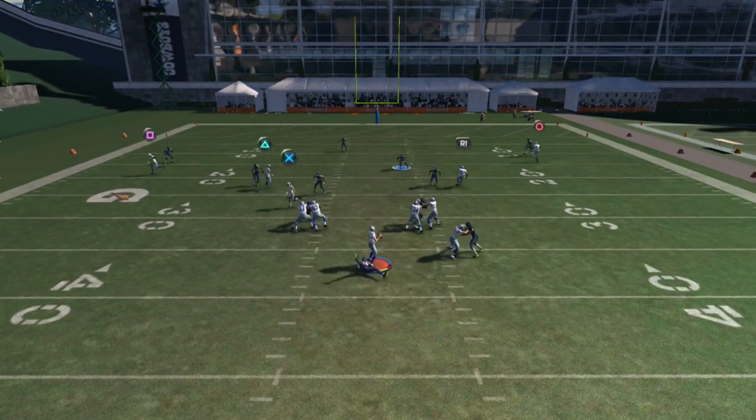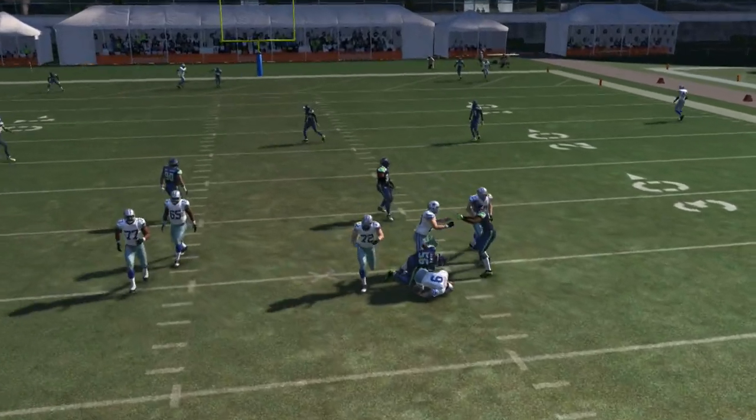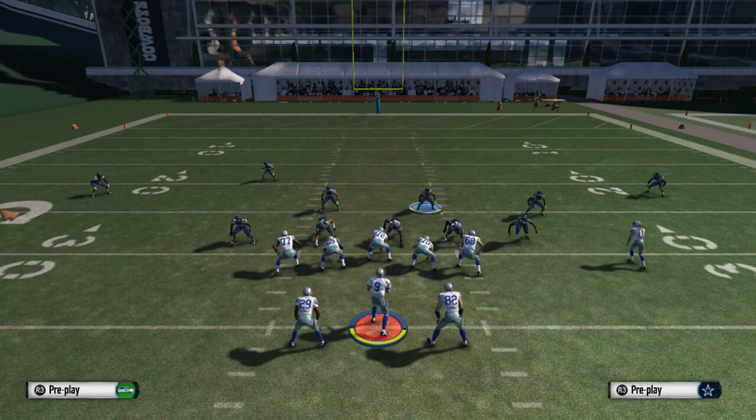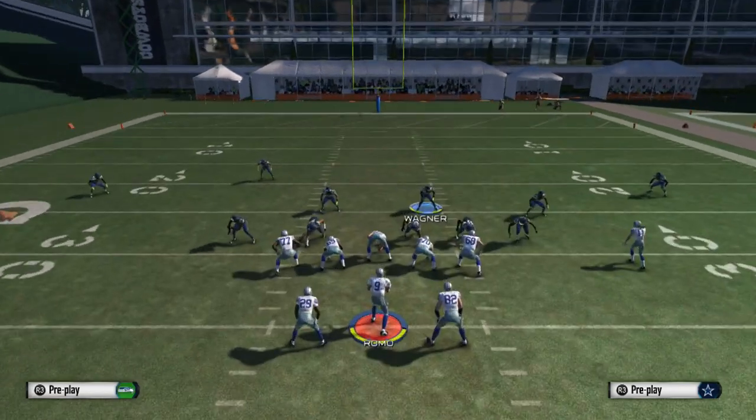So you're going to go ahead and practice each setup step a step at a time so you can get a lot better. As you guys can see here, we get the A-gap. Also, you have a defensive end that can't tackle — he's going to definitely miss those tackles — so make sure you guys get a good defensive end.